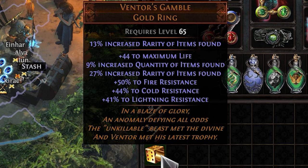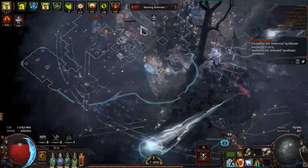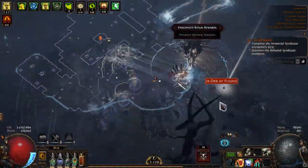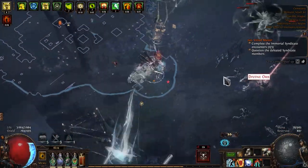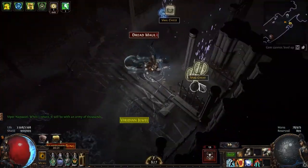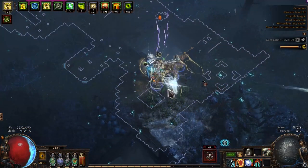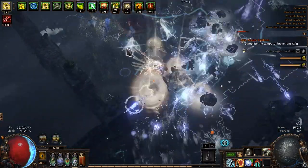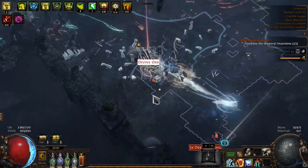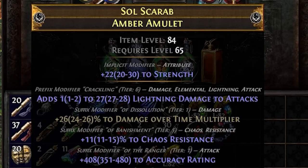Wow, that's a pretty good ring! It looks like it's time for a scuff magic find build — especially the currency, which I'll definitely need because I have to buy some expensive items for this video. Sometimes lucky!